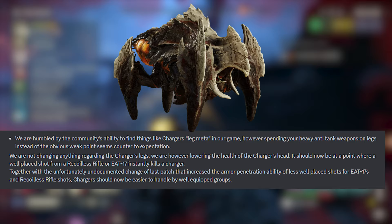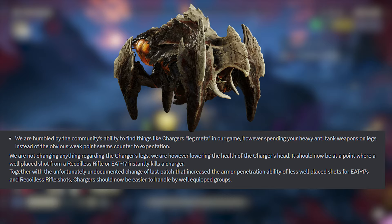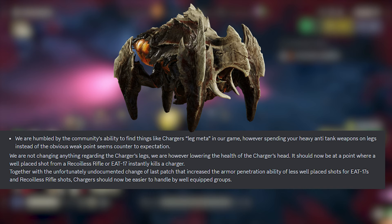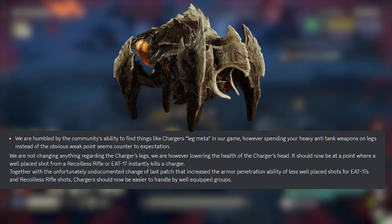Regarding the Charger leg meta: the developers are humbled by the community's ability to find things like the Charger leg meta, however spending heavily anti-tank weapons on legs instead of the obvious weak points seems counter to expectation. They are not changing anything regarding the Charger's legs, but they are lowering the health of the Charger's head. It should now be at a point where a well-placed shot from a Recoilless Rifle or the EAT-17 instantly kills a Charger.